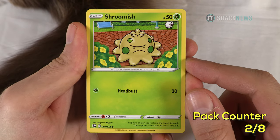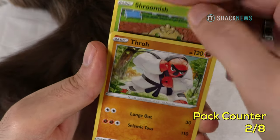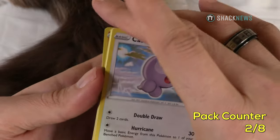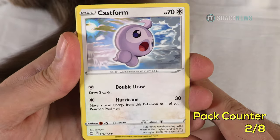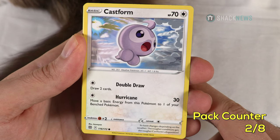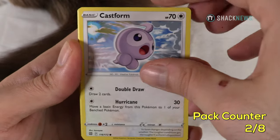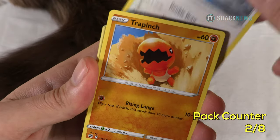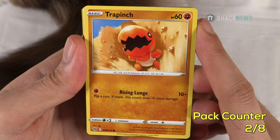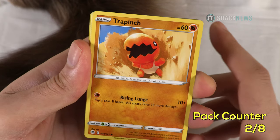Shurmish — 50 HP grass type, Headbutt for 20. Already seen Throw — getting doubles already. Castform — 70 HP colorless, one colorless: Double Draw, draw two cards. Hurricane for one colorless: 30 damage, move a basic energy from this Pokemon to one of your benched Pokemon. Trapinch — 60 HP fighting type. Rising Lunge: 10 plus one fighting, flip a coin — if heads the attack does 10 more damage. He's a placeholder.